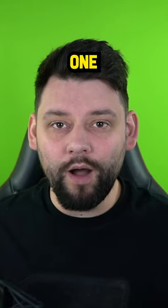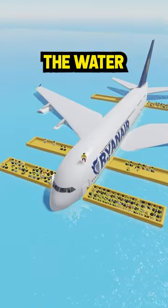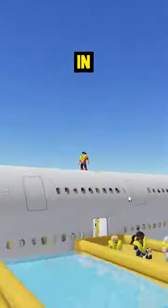And finally, my number 1 disaster in Cabin Crew Simulator is the Water Landing. With the crashing on the water, trying to evacuate everybody, the plane sinking, and trying to get to a life raft in time.